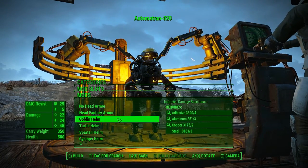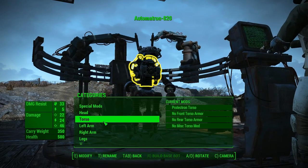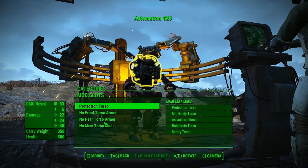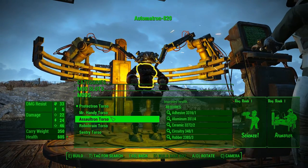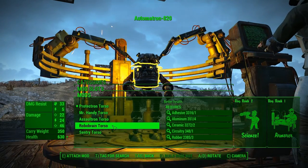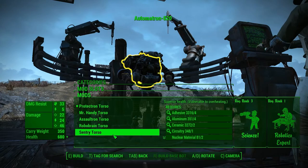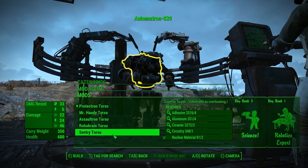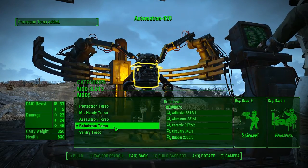Head armor: cyclops helm — I love the cyclops helm. There's increased range on that brain blast. For the torso — a robo brain torso might work, a sentry torso might be better. Give it a vulnerable to overheating, better health. Yeah, let's go robo brain torso.